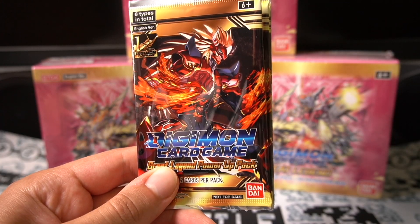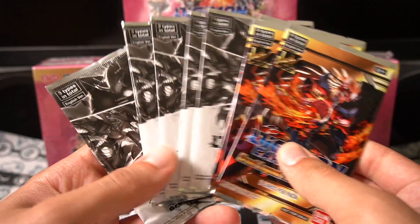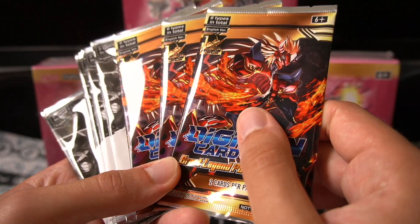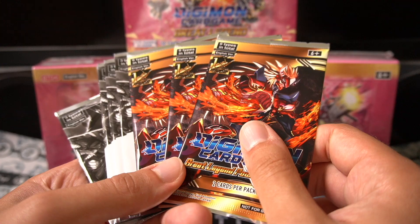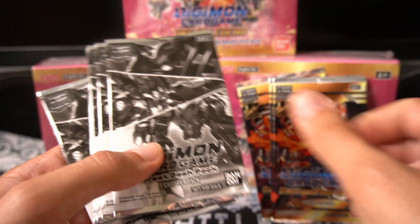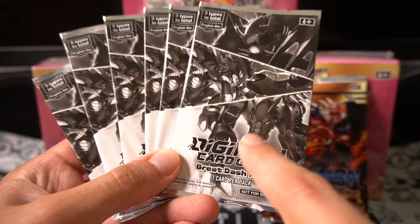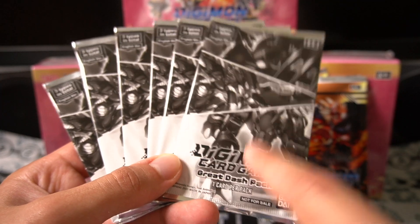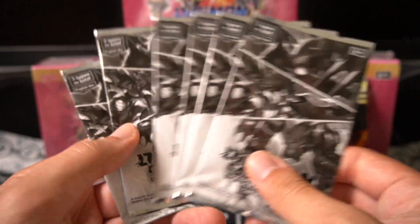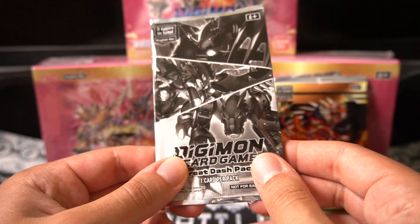We're also going to be looking at these bonus purchase packs from buying this set. For each box you get one first anniversary — because the game came out in Japanese already over a year ago — a Great Legend power-up pack, two cards per pack, which is very nice. And then we have the Great Dash packs, which contain the very important Metal Garurumon mod for purple that makes the deck insanely good. We have six chances to pull it.